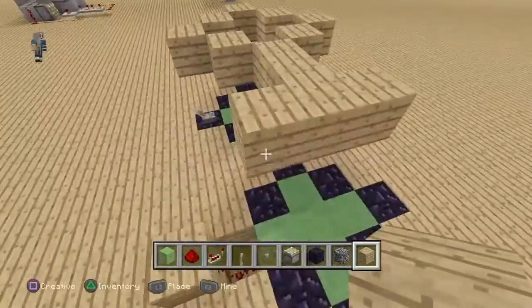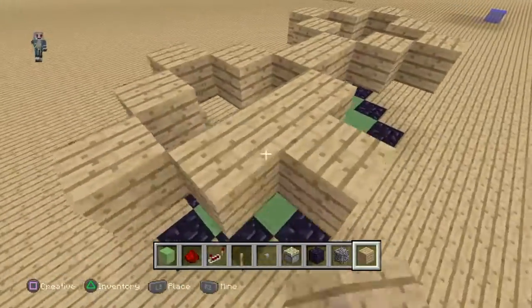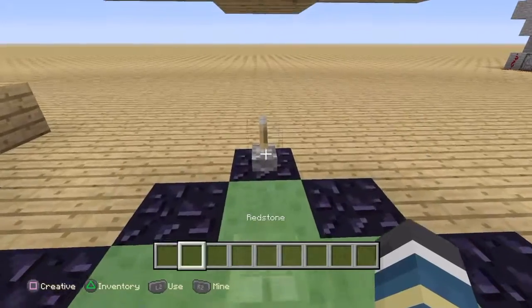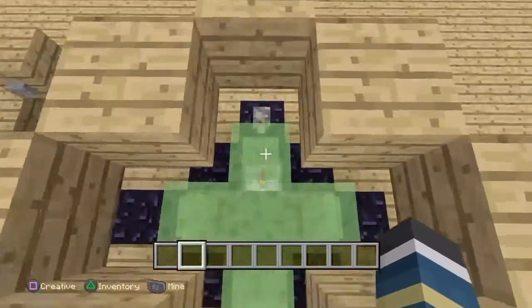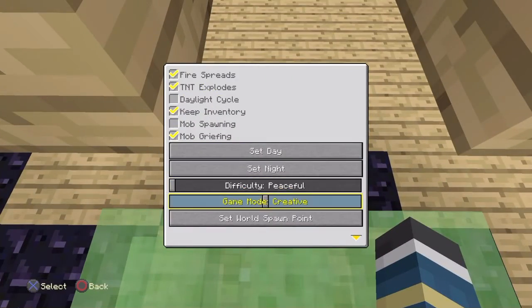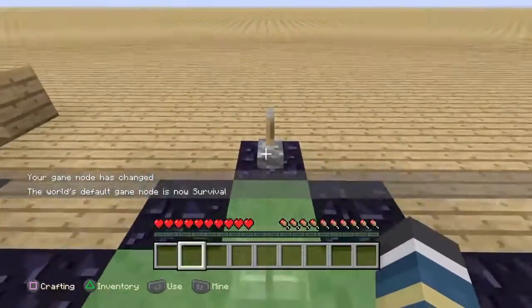There may or may not be ways to make it go higher, but I just figured this out. Here we're going to try the lever first and see how this works. As you've seen, you go pretty high, but on your way back down you're going to have to flick that lever back. Just to show it does work in survival as well.